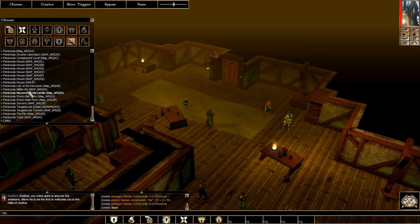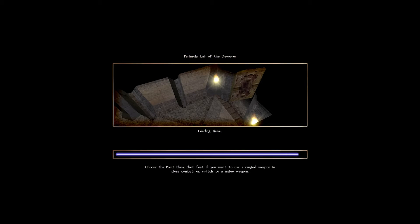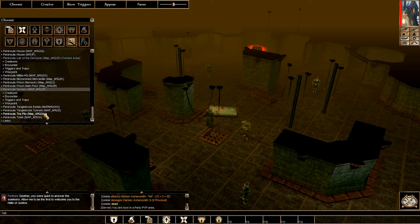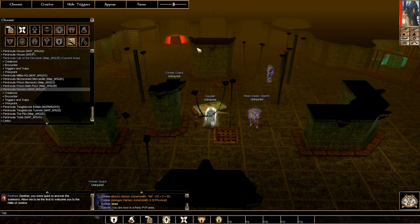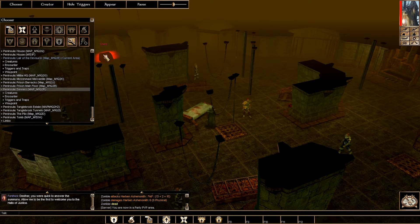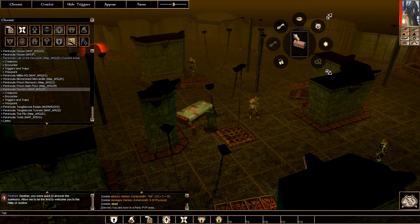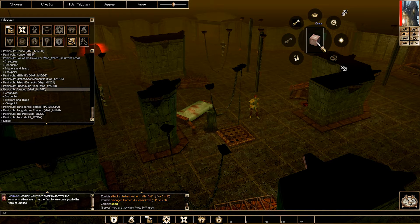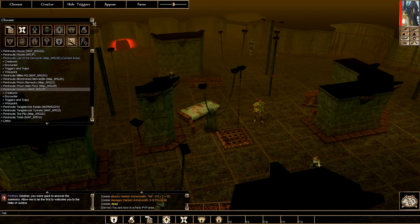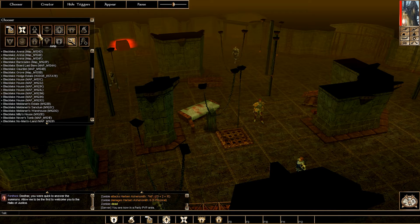If you want to travel to the Lair of the Devour, you can go there with one easy click. DMs can pretty much see everything — all the traps — and can automatically unlock or lock stuff, and disable traps. They have pretty much all the power to do anything.